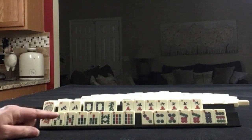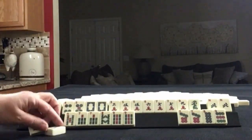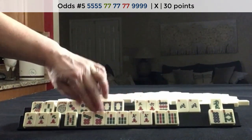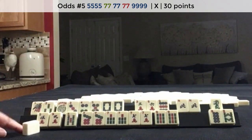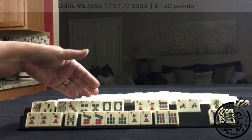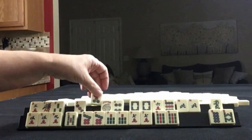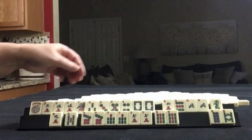If these were my tiles, I think I would play 5, 7, 9 with 7s in the middle, and then 3, 4, 5 white dragon. The other thing I was thinking is this 3, 4, 5 dragon hand is really slim, so maybe hold all the little odds and try to place something with little odds as an option if that 3, 4, 5 hand doesn't work.